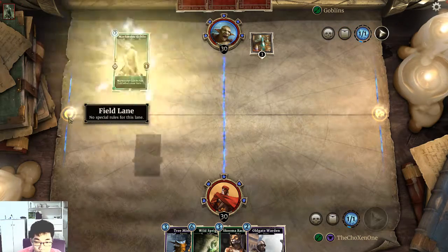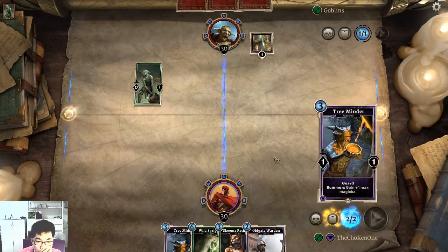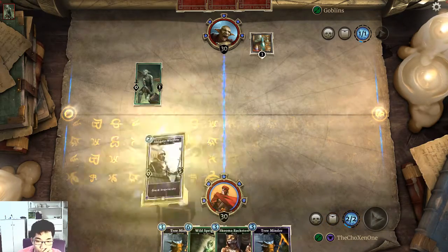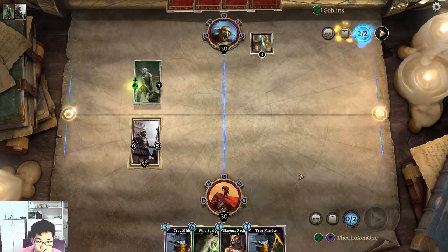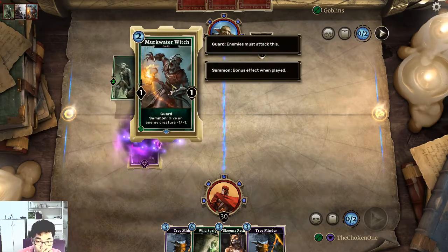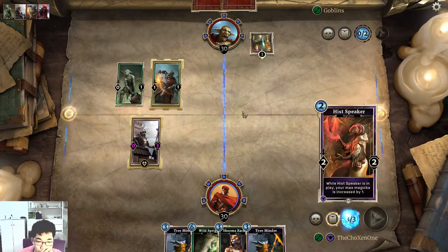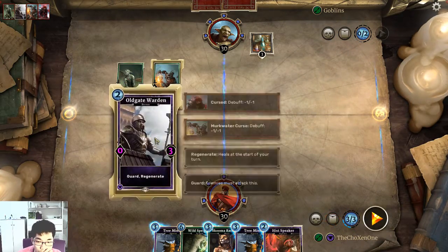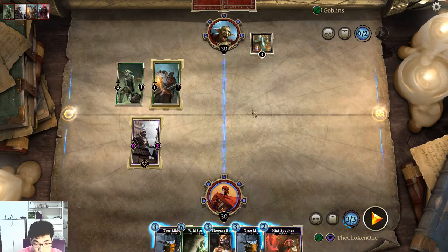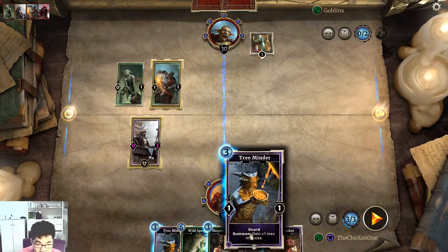Shadow lane and field lane. Goblin has plus 2, 0 on your turn. Old gate 1 — I'm gonna play it. My max magic can increase by 1. Yep, I like it but I'm playing this first tree.